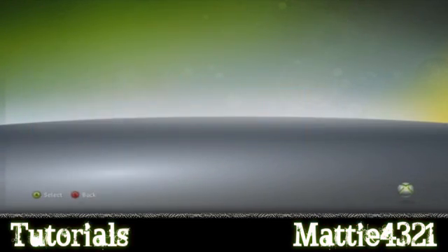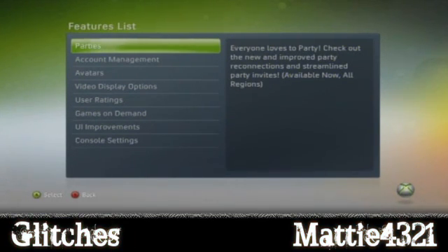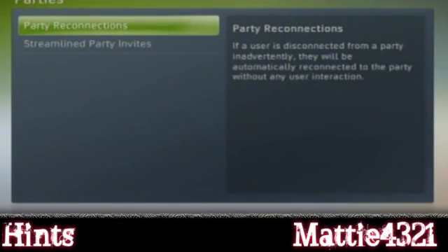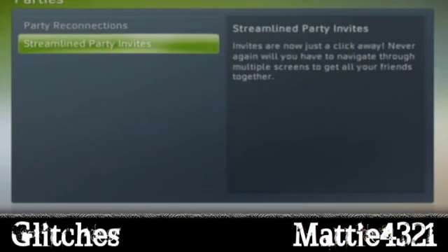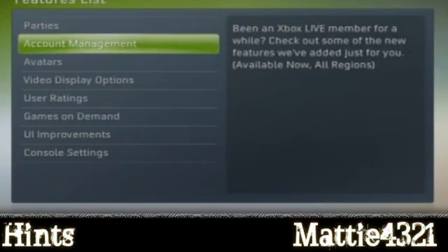Let's see what's new features. Everyone loves to party. Automatic reconnections - can't do better than that. And apparently there's only some simpler invites stuff for those who actually can't click a button, basically.